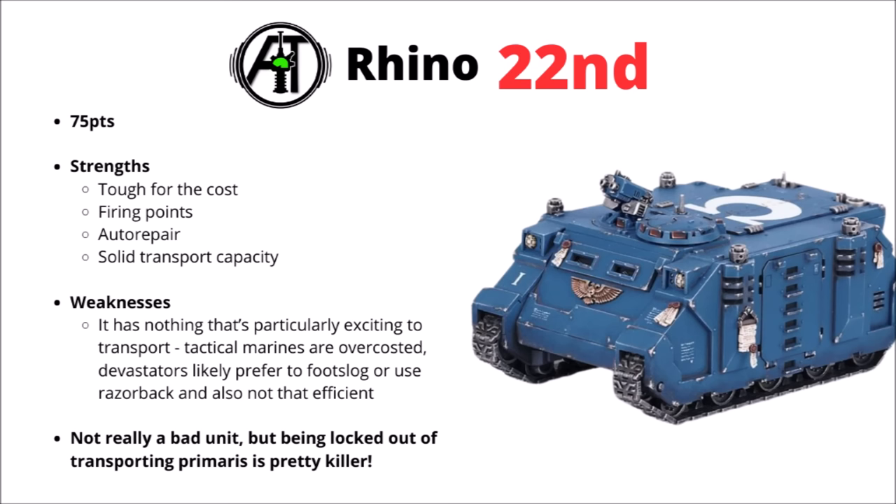The main problem is that it's just got nothing that is particularly exciting to transport. Tactical Marines are still solidly over-costed — they either need a little bit more threat or to go down in points. Devastators could be an option, though you might just want them as static fire support or jumping out of a Razorback for big wound re-rolls. A few of the divergent chapters could have a little bit more use — maybe some firstborn Crusader squads for Black Templars or Space Wolf power-armoured infantry — but I've still very rarely seen Rhinos get much play in Space Marines competitively. For the core codex, I think they should have just let it transport Primaris as well and removed that dividing line, and if they had, I would have ranked it a fair bit higher.